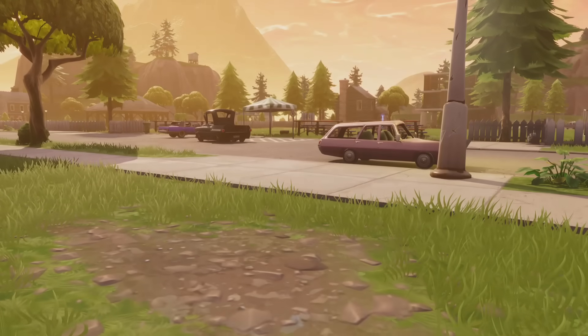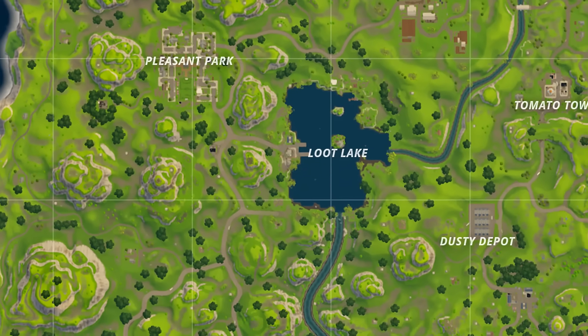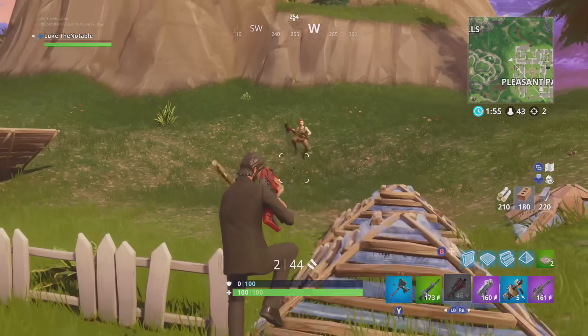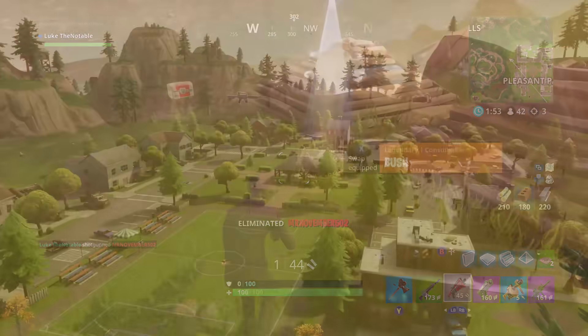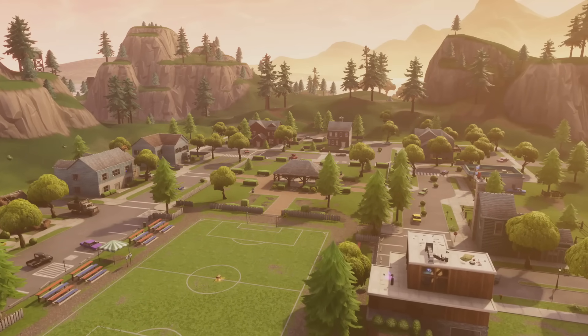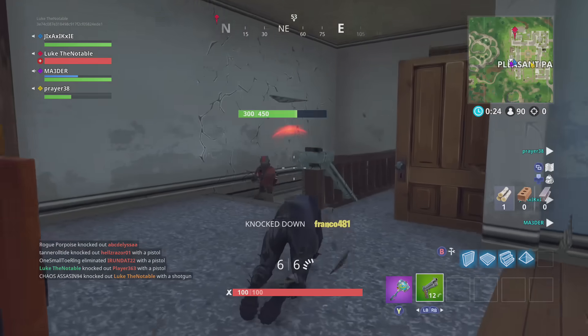What can I say about Pleasant Park? For starters, it's a pretty old location in Fortnite. Here's a picture from the original map, and obviously the map looks way different today. Pleasant Park hasn't changed much though. It's still a nice area because of all the loot available. You'll find several large houses filled to the brim with loot, as well as access to several named locations nearby.